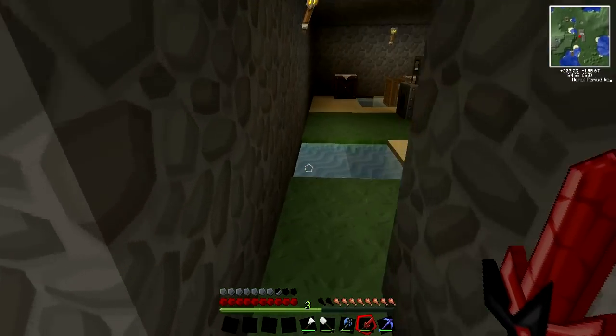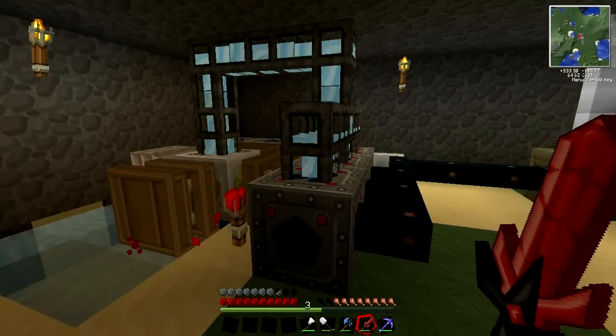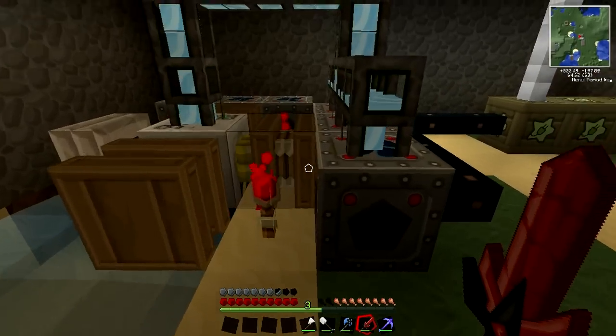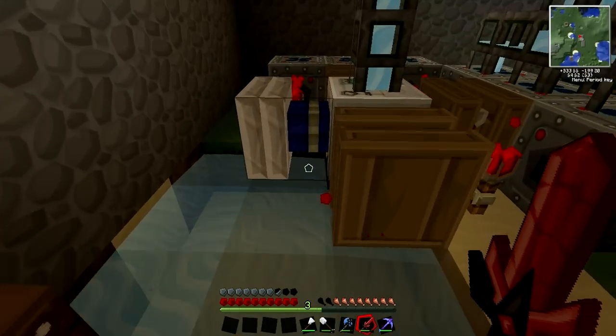Here, this is our hydro facility. As you can see, we've got some crazy stuff in here. If you've never seen TechIt before, this is probably blowing your mind. We've got copper cables going into battery boxes. These are some redstone pumps.